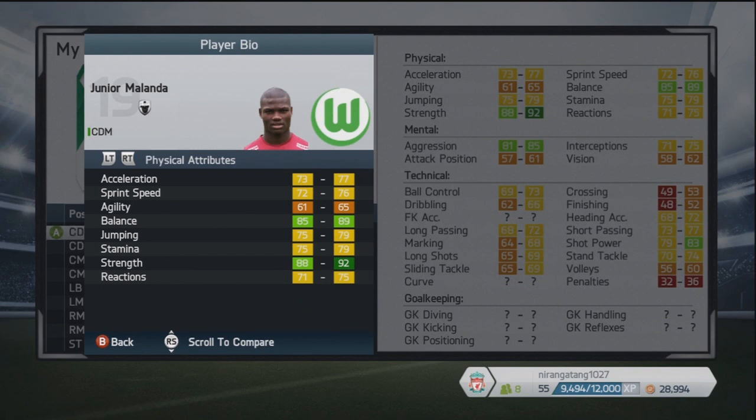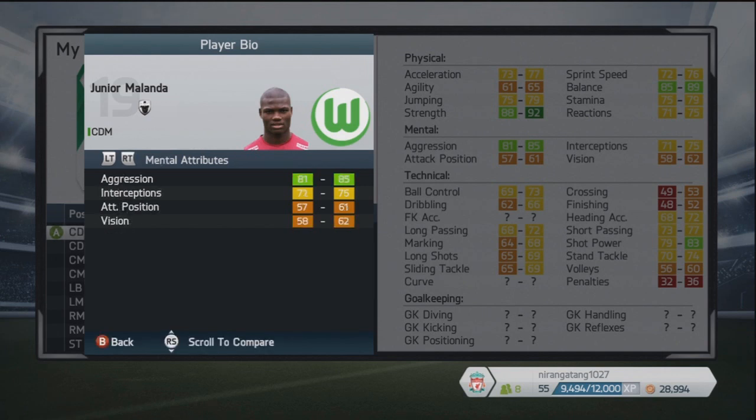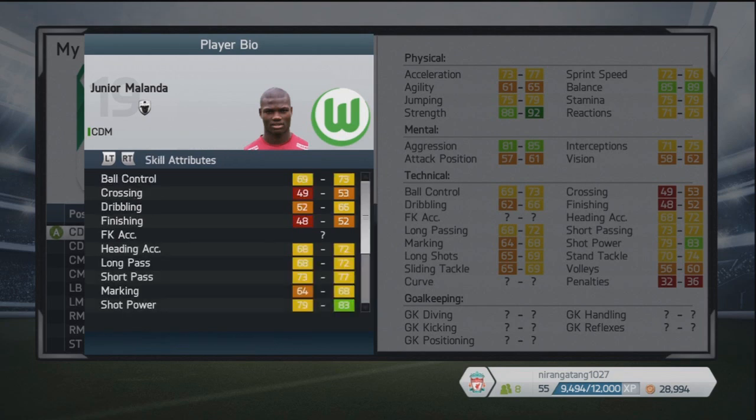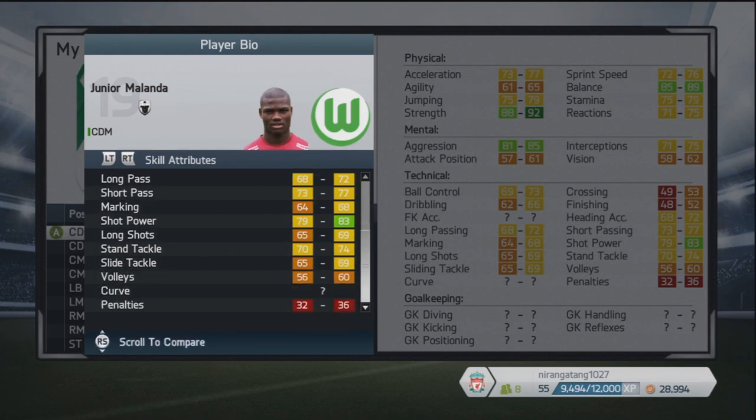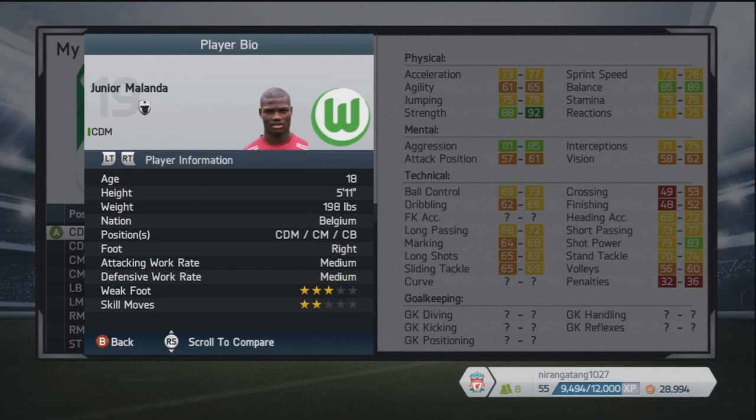Next we've got Junior Molander, who plays for Wolfsburg, although he recently signed from Zulte Waregem — he moved from the Belgian team during this season. So he should be fine to buy straight away on the next FIFA; it shouldn't trigger the whole transfer glitch if he's just recently signed. He has absolutely monumental strength for his age — 88-92 with that strength attribute. He's a defensive midfielder from Wolfsburg, only 18 years of age from Belgium, and can play defensive mid, centre mid, or centre back.